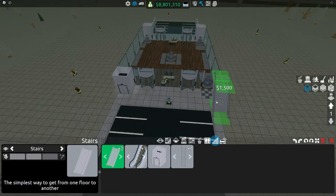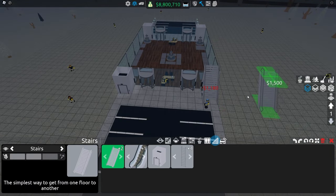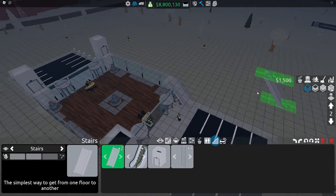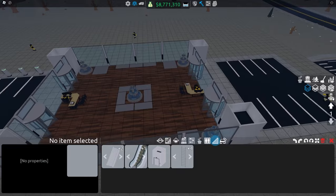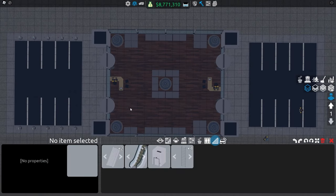If you're going to use stairs, I suggest just putting them down where the elevator was. So in this situation I would put them like this, so you walk in just as if it was an elevator. But before we move on to the next floor, we need to finish this floor.